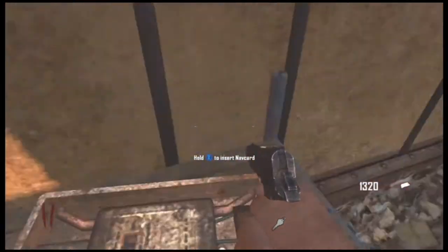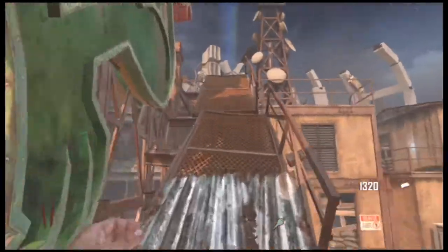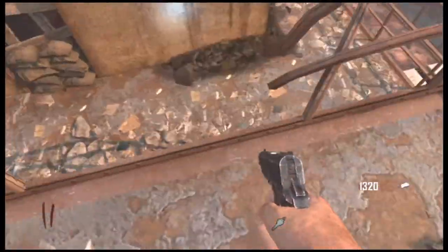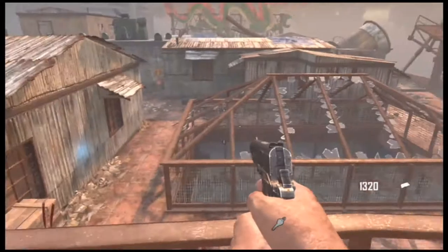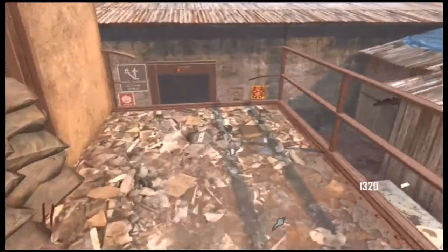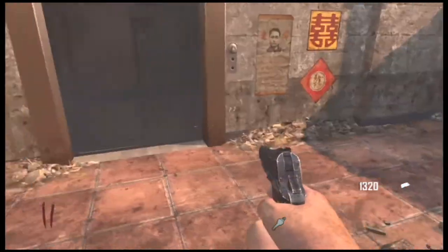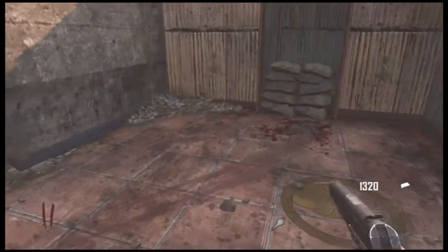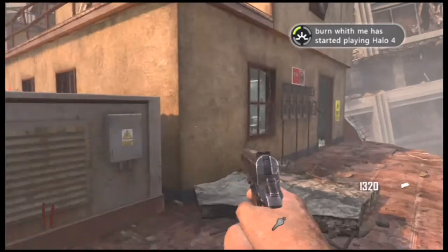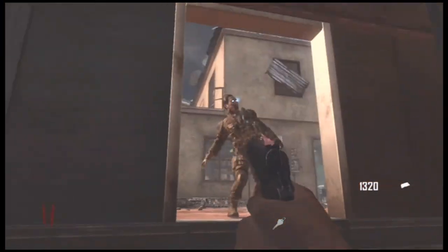The final part is this little electrical box thing. You come up to this ramp, run up and drop down. I advise doing this when you only have a crawler or a couple of zombies left, because it's very easy to get trapped in this corner or in this little area. The last part is in this corner right here.